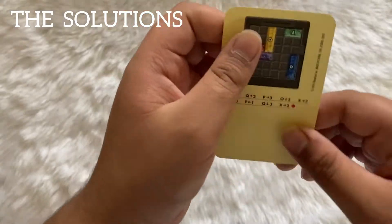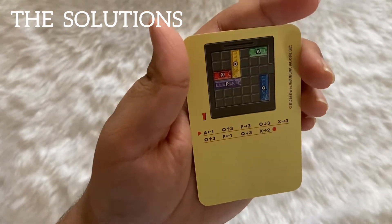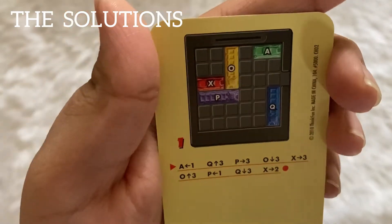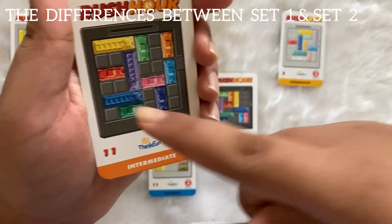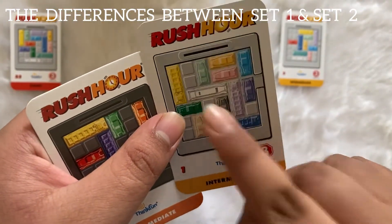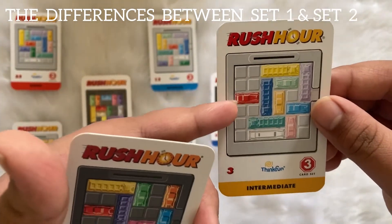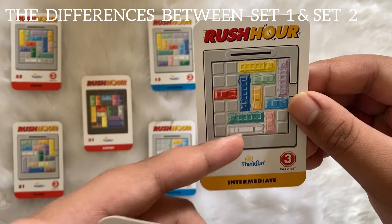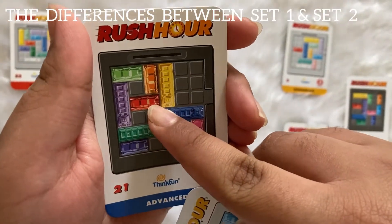The solution is given at the back of every challenge card. They have marked the vehicles with alphabet so that it's easy to know where and which vehicle to move. In set one, the red car is always the main car, but in set two the limo and the red car are both the main cars. The limo can also be used as a blocking vehicle but the red car cannot be used as a blocking vehicle.